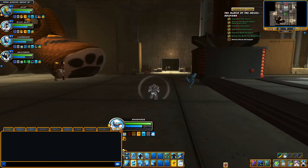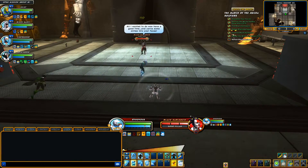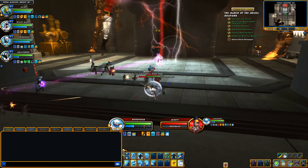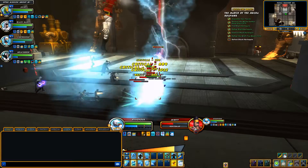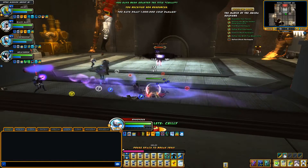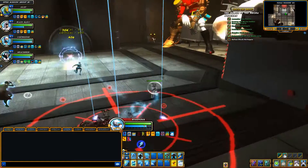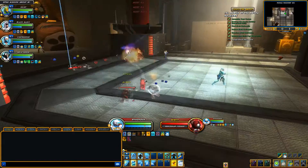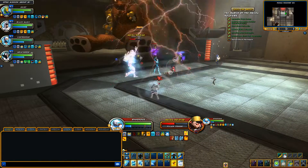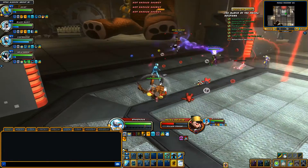Holy crap, knocks. That 10 Strength does not give you any knock resistance, even with Resilience, which should give you knock resistance based on your Constitution — it didn't feel like it was helping. On the other hand, enemy knocks in the game, especially in alerts, are pretty insane. I had a Strength tank with quite a bit of Strength and was still getting knocked around like a rag doll. So it's hard to say if it's because of the lack of Strength this archetype has or if it's just because enemy knocks are absolutely insane.